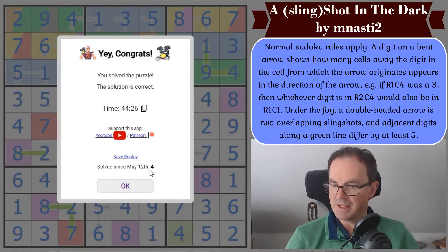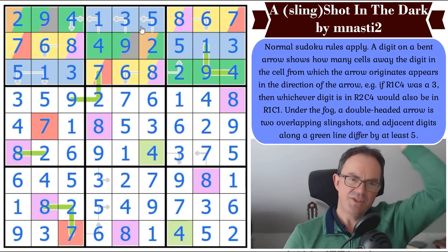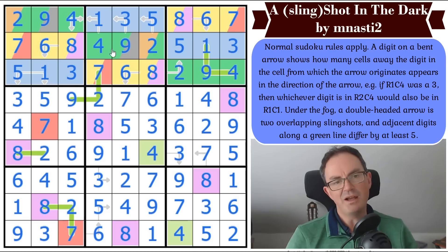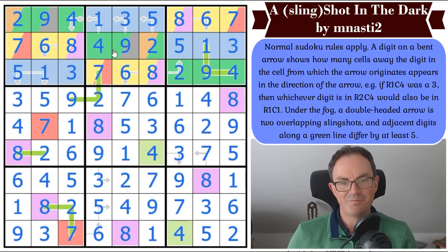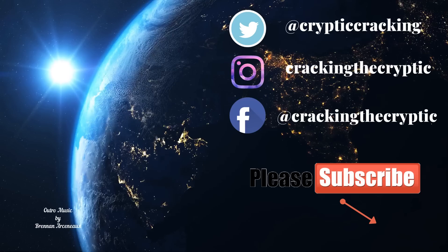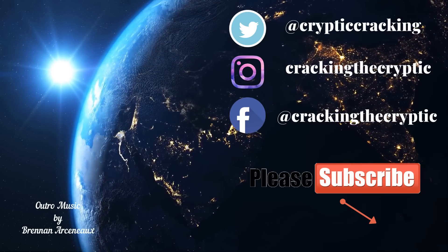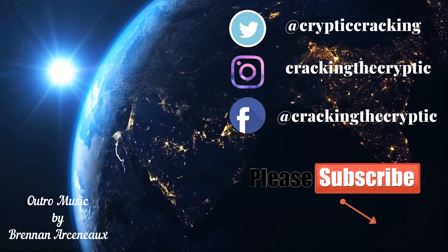It's been solved four times since May the 12th — well, that's once a day. Not bad. Absolutely beautiful — that was a really clever idea. Very unusual rule set: slingshots. I don't think I've ever done a puzzle with slingshots, but I like the way that the slingshots could be used to position the same digit around the grid in really weird ways. It's just lovely. I hope you enjoyed it. I hope you had a go. Let me know in the comments how you got on — I enjoy the comments, especially when they're kind. And we'll be back later with another edition of Cracking the Cryptic.